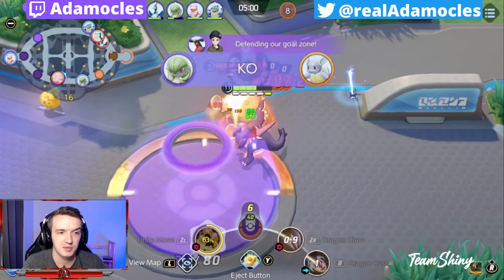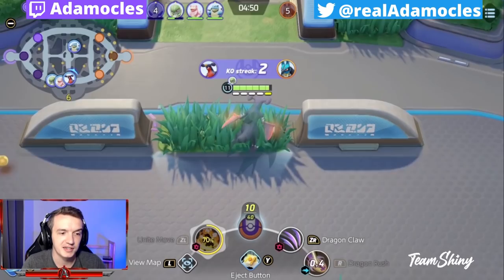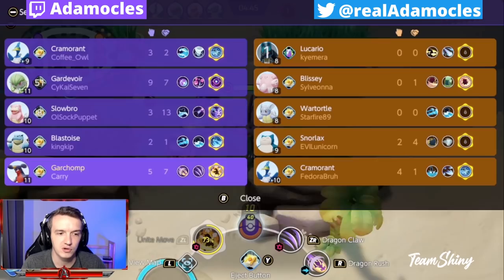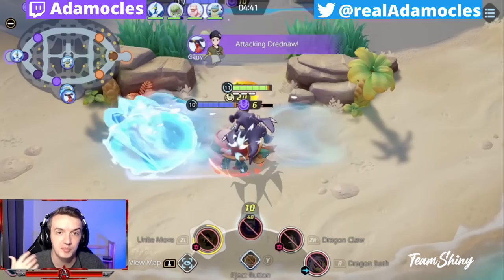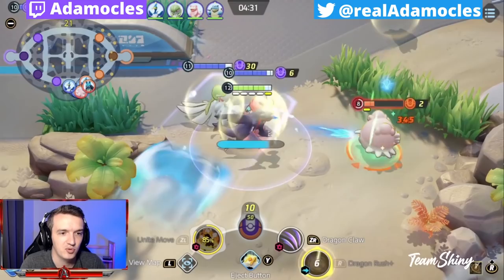I'm ahead of these people and I've got my passive stacked up. If you're on the enemy team and you see a Garchomp — or Gible — with a full passive, do not fight them. You cannot fight a Garchomp that's fully stacked up. Always wait for the passive to drop before you commit to a fight. If you are playing as Garchomp and your stuff is stacked up, go all in.